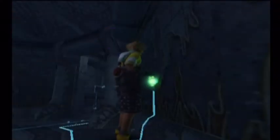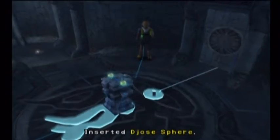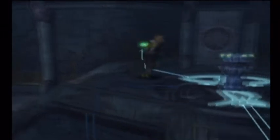Next you need to resummon the pedestal again, remove the charged sphere from this side, and then take it back over to the left and pull it in there. That's now the eye section complete, although we're still missing the left and right parts.